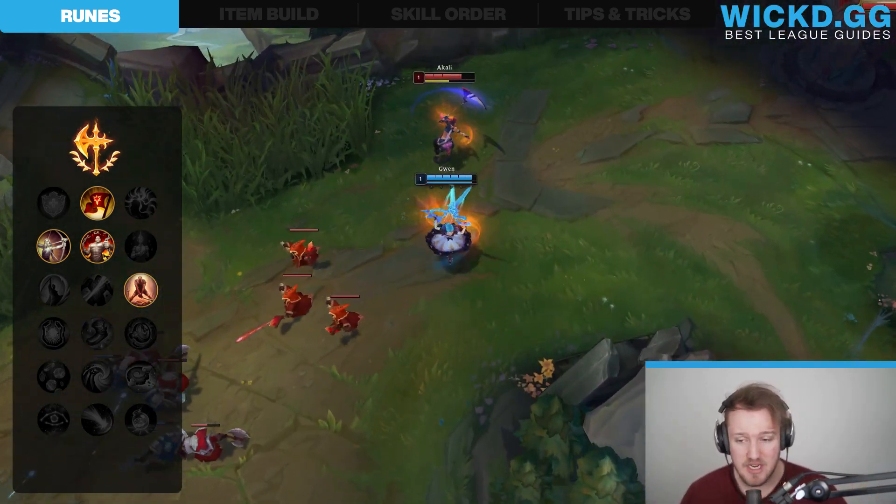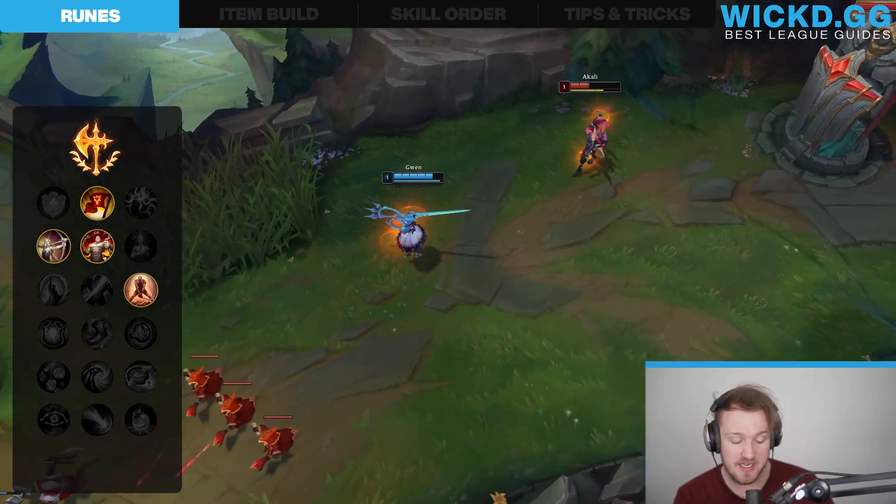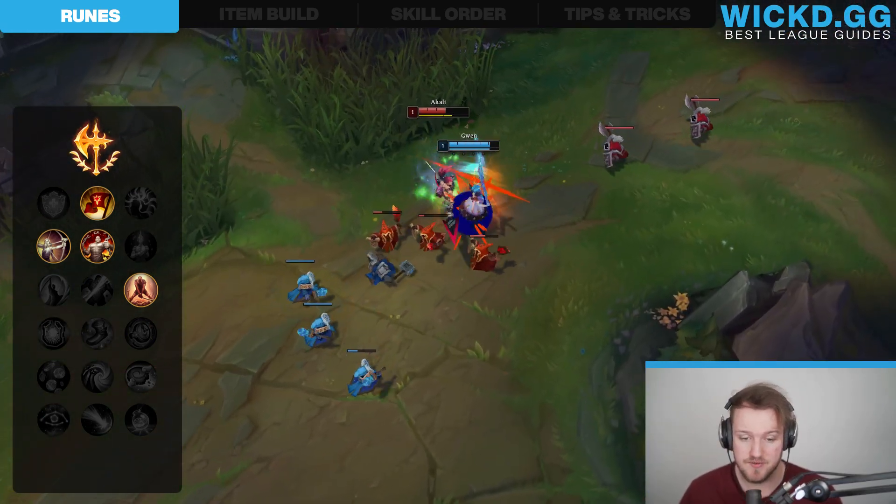With Last Stand, you do more damage when you're low on health. That works really well on Gwen because you're going to be taking a lot of close fights, and this is just perfect for you.